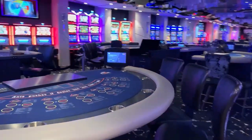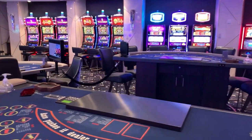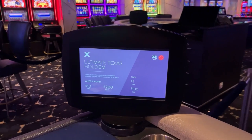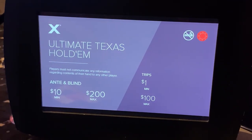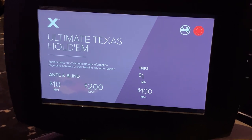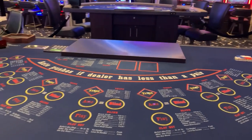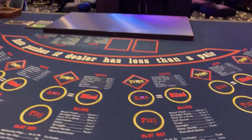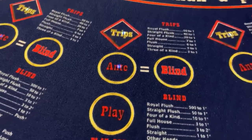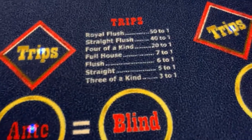I don't play a lot of table games — I used to — but I've never played poker, so I am very unfamiliar. I try to show you everything I can. This is Ultimate Texas Hold'em: ante and blind ten dollars, two hundred — I don't know what any of that means, but for those of you that play, I'm trying to show you every bit of information that I can, and I hope you find it helpful.